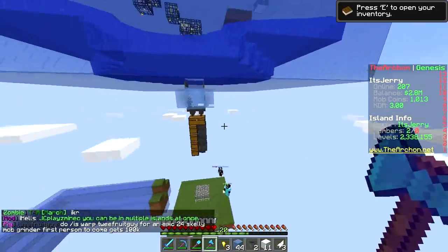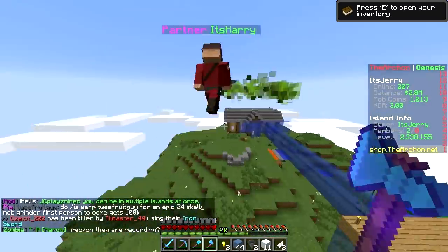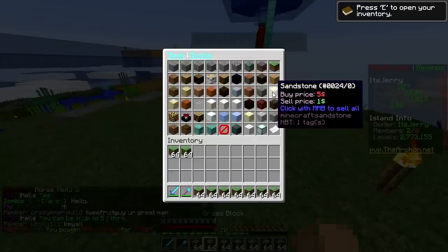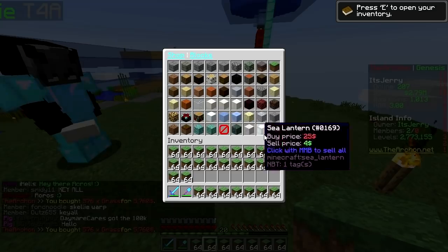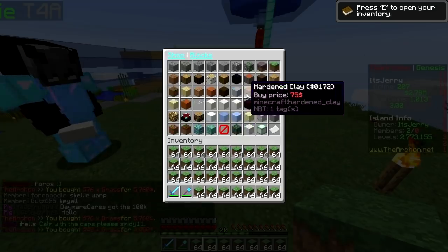Now let's start making a floor at y64. We're gonna need a lot of grass. I'll just fill up my entire inventory — that's 27 stacks. This is hella cheap, not even budging my net worth.